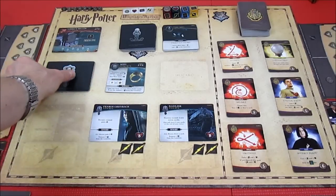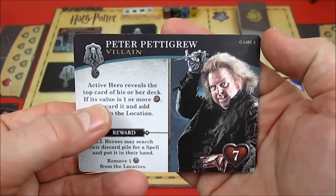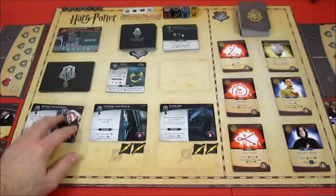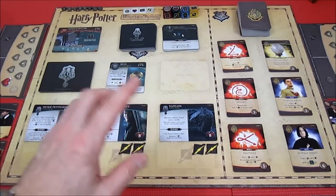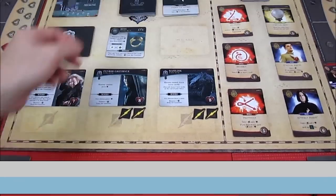We reveal the next villain - active hero reveals the top of their deck, if the value is one or more discard it and add a dark influence to the location. Actually a pretty good time for this villain to show up, but we only have one health each for Harry and Ron. Let's go back to Harry for one more turn.